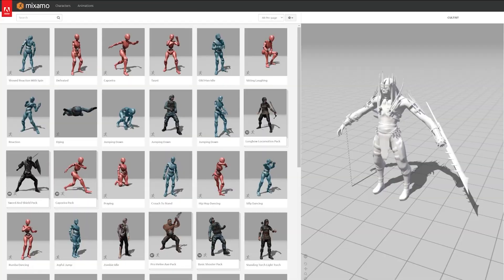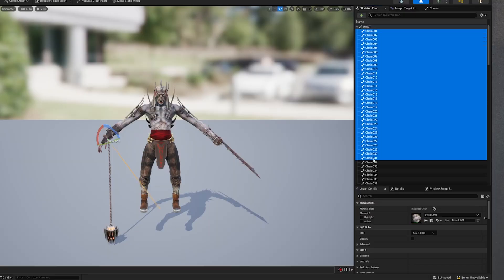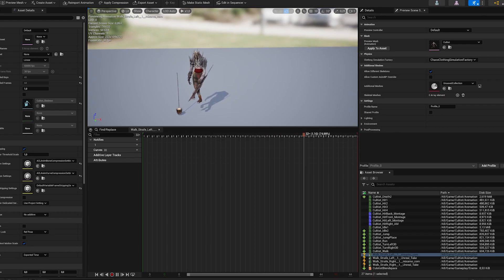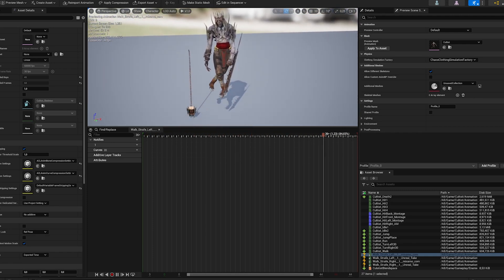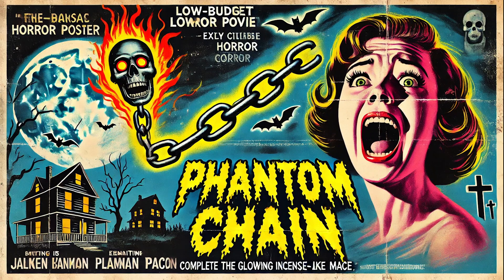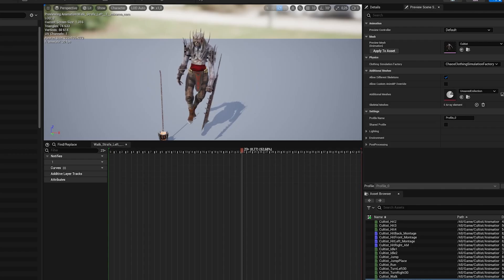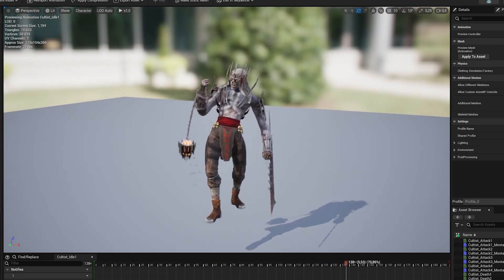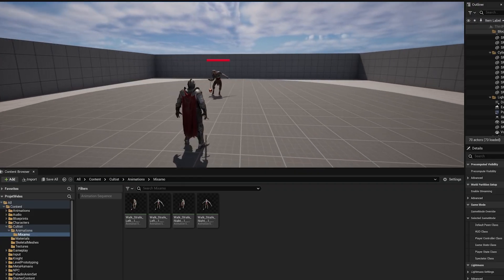To fix this, I turned to Mixamo for strafing animations. But here's where the chain on the character caused issues — it's permanently attached to the model. When I rigged the guardian in Mixamo, the chain decided it wanted to start a solo career and started floating like it was auditioning for a low-budget paranormal documentary. Thankfully, Unreal's layer blend feature came to the rescue. I blended Mixamo's strafing animation with the idle pose, where the chain was held correctly. The result worked, but it's a workaround I'm not excited to repeat for every animation that needs cleaning up.